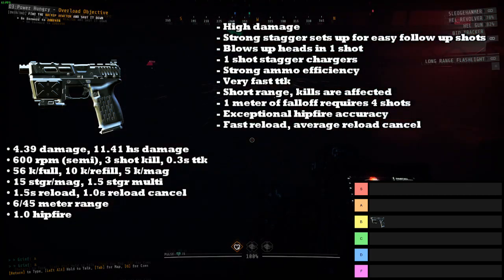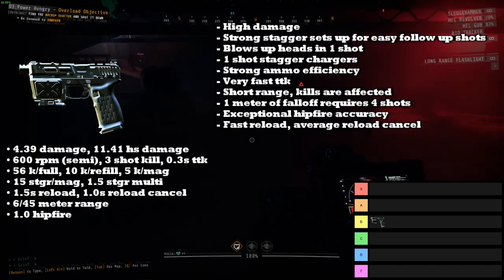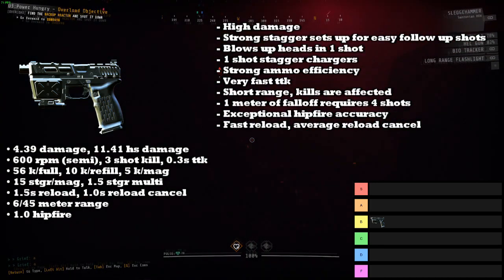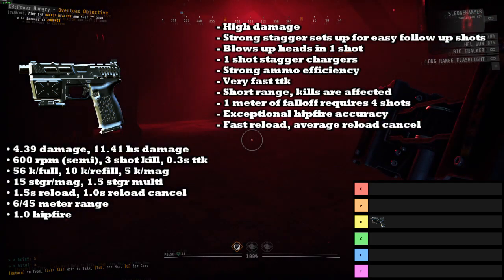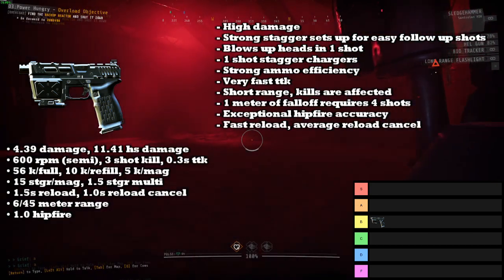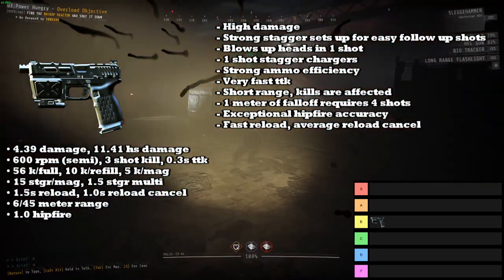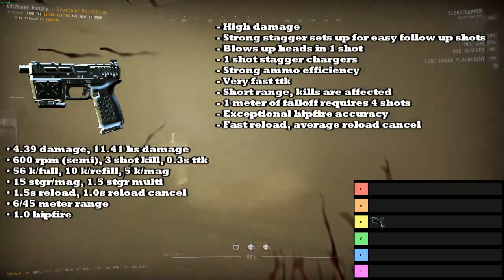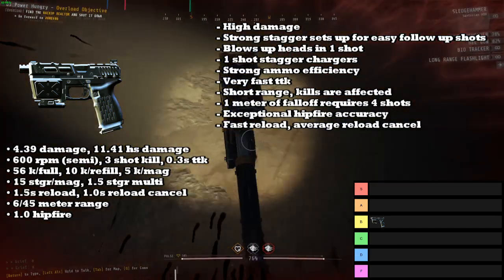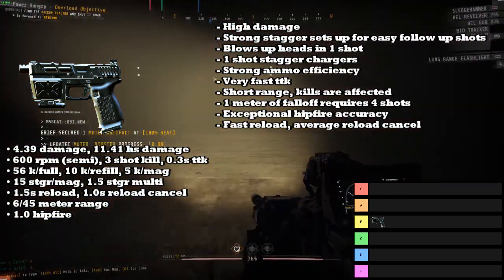It has very strong ammo efficiency and the fastest time to kill out of any primary weapon right now. Unfortunately, it did get hit with a range nerf this rundown for both its minimum and maximum range, which makes its kill threat noticeably worse — if you have even one meter of damage fall-off, it takes four bullets to kill an enemy instead of only three. The Pistol has a 1.0 hipfire accuracy, which is exceptional.